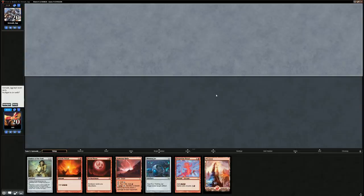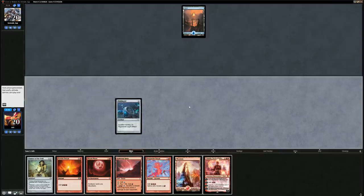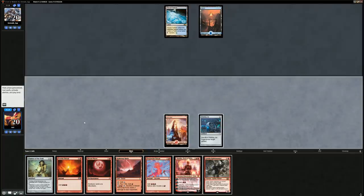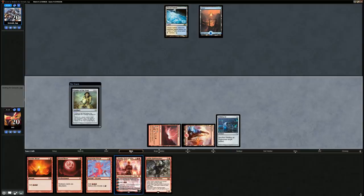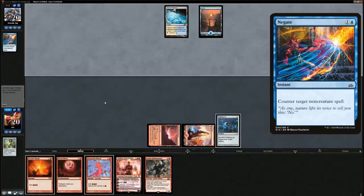We can keep — we've got a turn two Blood Moon. We'll lead with the Welding Jar. We also have a turn two Chalice if we want it. Starting with Chalice of the Void might be better so we don't waste a ritual in the face of a counterspell. A Negate counters the Chalice — of course, Negate would not have been able to counter a Rabble Master. We could have done ritual, and if they counter it so be it; if they don't, we play Rabble Master.